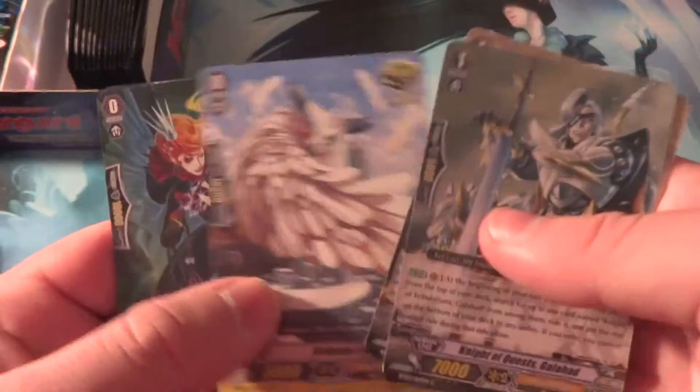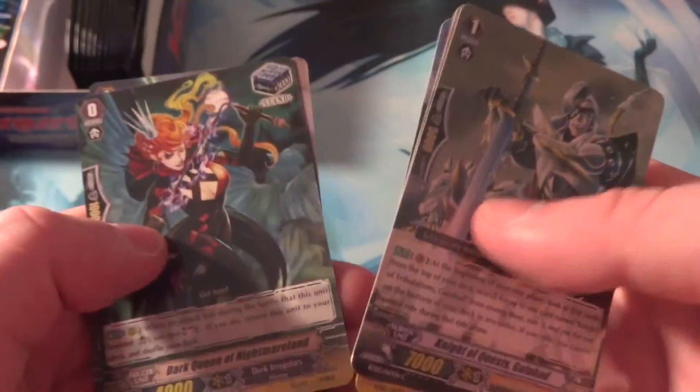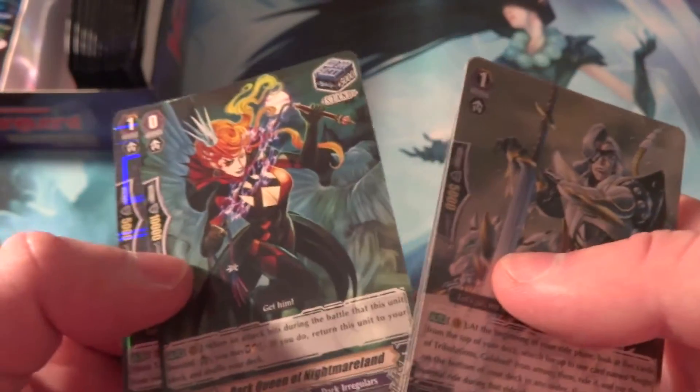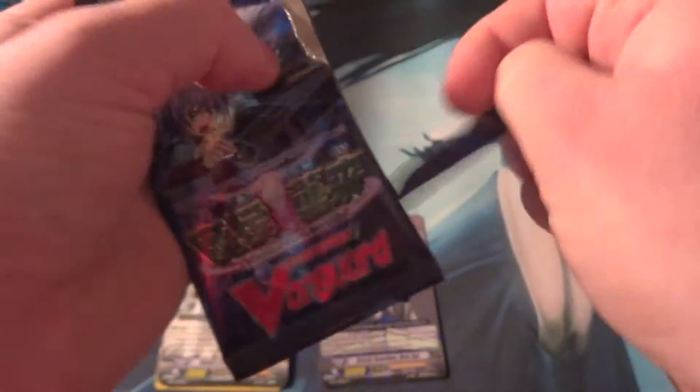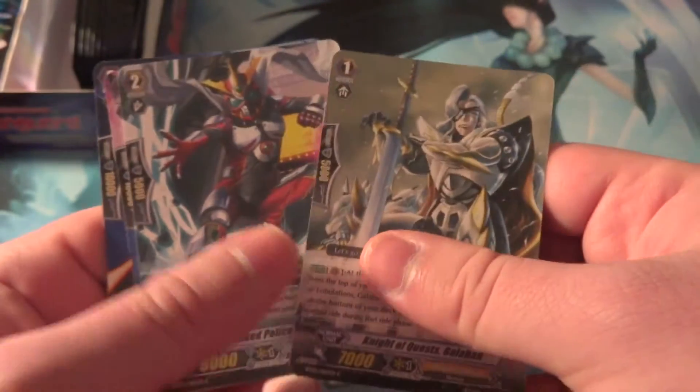So we've got Galahad Grade 1, Tachikaze, a Critical Trigger for Old Paladin, a Stand Trigger for Dark Irregulars, and Oracle Guardian Blue Eye for OTT — I believe that used to be a staple in OTT for a while.